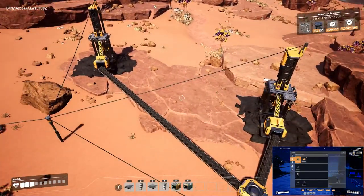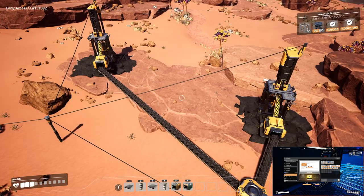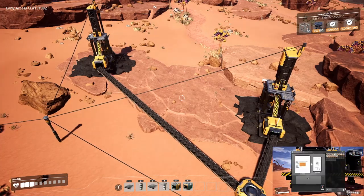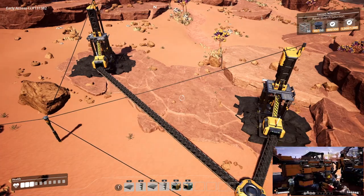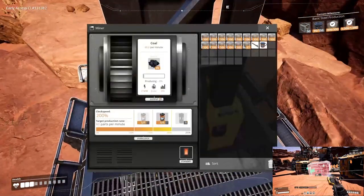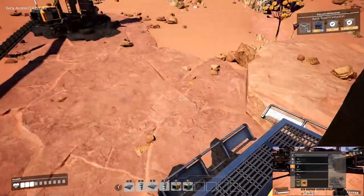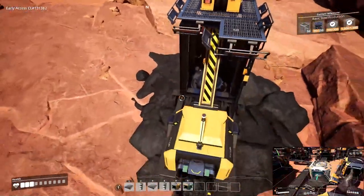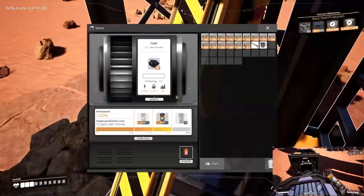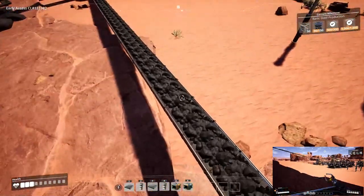The closest coal will be right down there and they're both impure nodes — which is why I strongly recommend unlocking the field research tier. You can find power slugs, research them, turn them into power shards, and upgrade these miners with two power shards each to get 60 coal per minute per node, making 120 total. This is also why we unlocked logistics mark two.